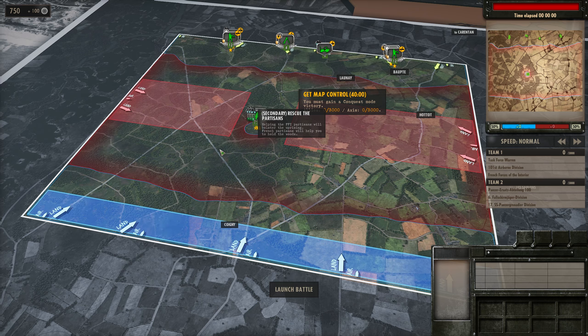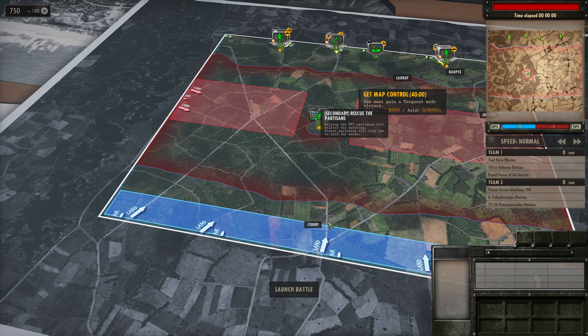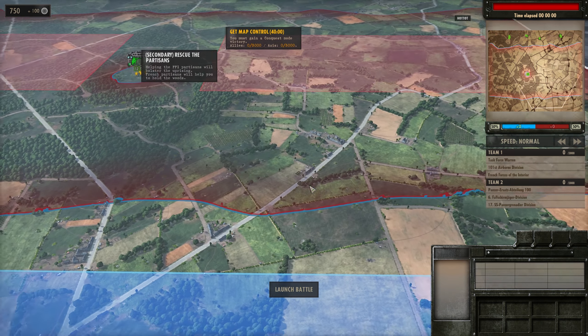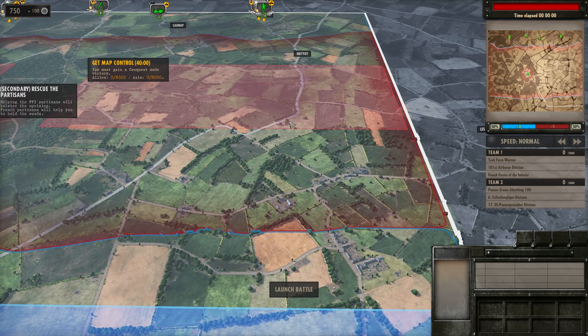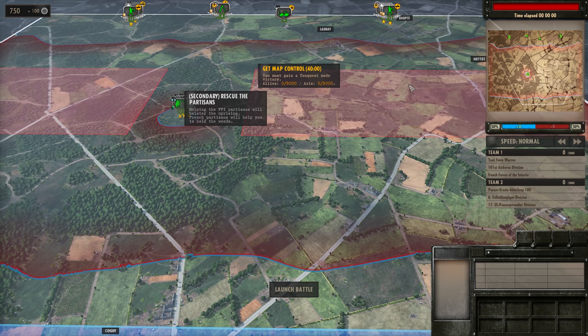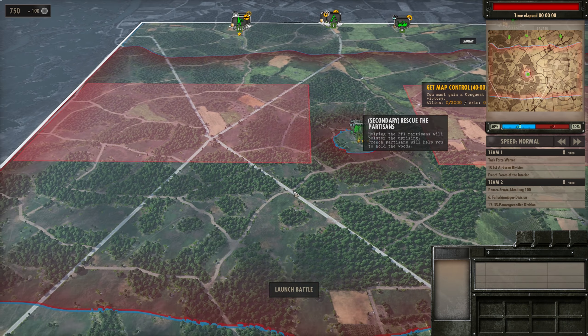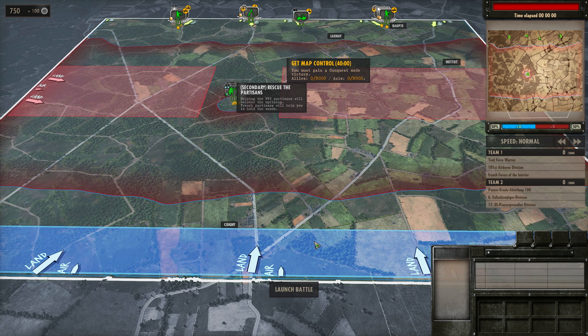We've got a few extra points. How do we want to set this up? We've got a couple of roads - one main road. The biggest thing is probably to scout out to the west first, see what's going on with the partisans and try to link up with them. Primarily we're trying to knock out the guys to the east.